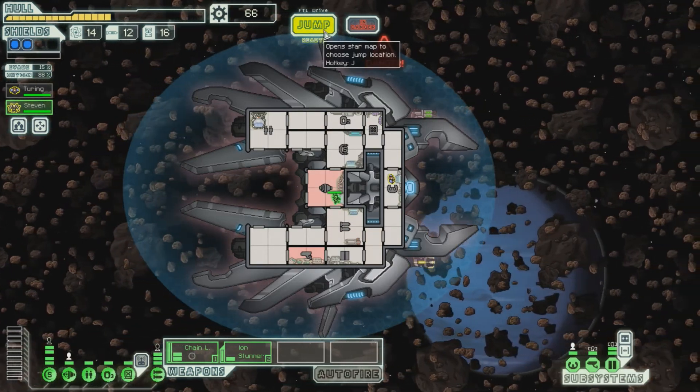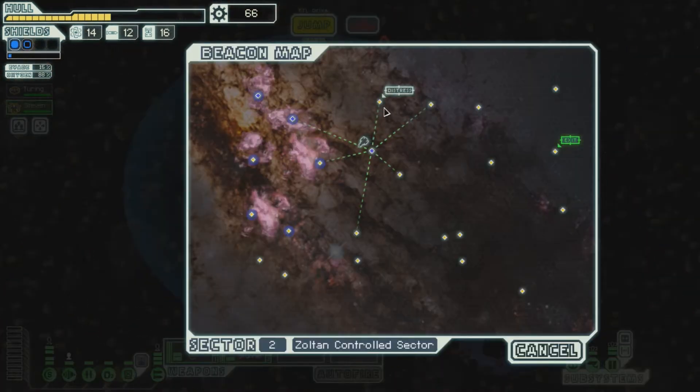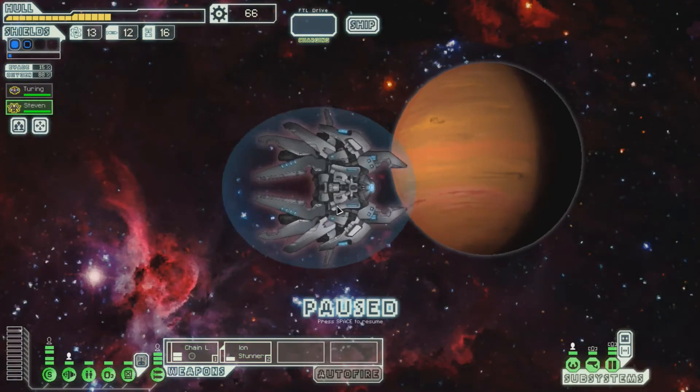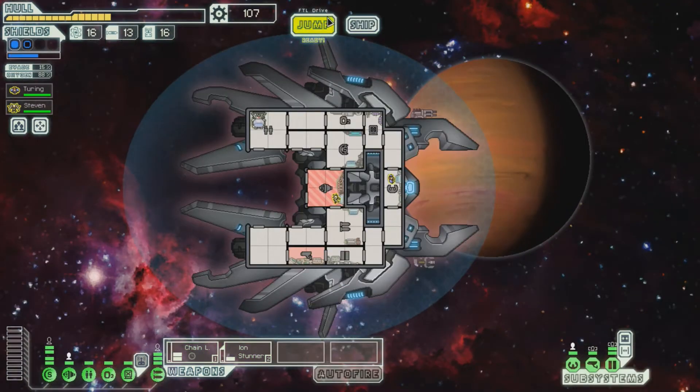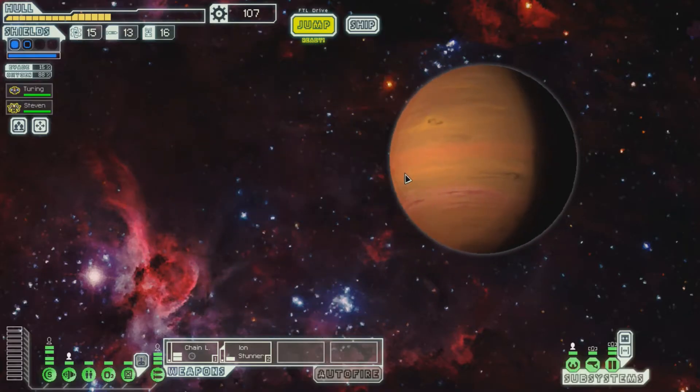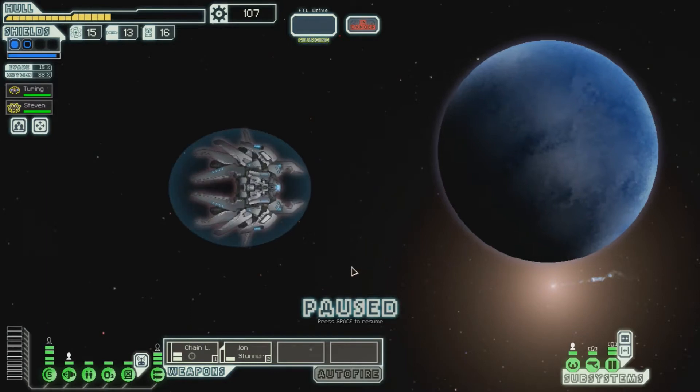We'll jump and go to this distress beacon now. Let me guess — oh wow, not a solar flare, just free stuff. That I feel pretty good about. And that is a vacuum cleaner in the background if you can hear that — I apologize, I don't have control over that at the moment.